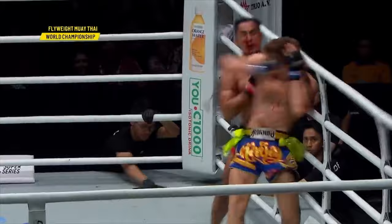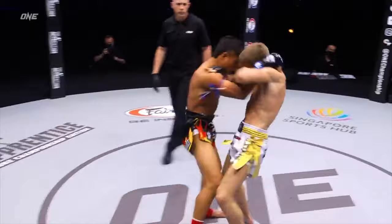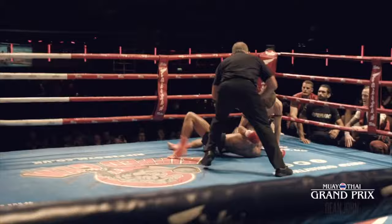Haggerty with the spin elbow. Haggerty is setting up those big elbows. Forward pressure coming from Haggerty. He's feigning a downward elbow. Oh no — if he gets that kick, he'll go. And an elbow, elbow, elbow.